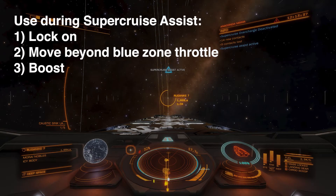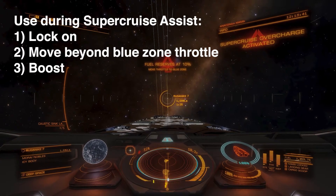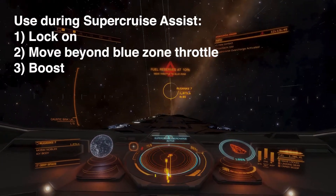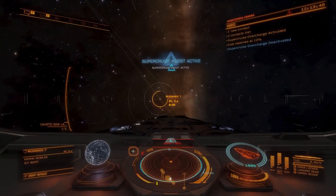You can also use it with supercruise assist. First, turn on supercruise assist, then move the throttle a little beyond the blue zone. Once past the blue zone, hit boost. Timing is crucial — make sure you hit boost again to deactivate it at the right moment, then lock back into supercruise assist.